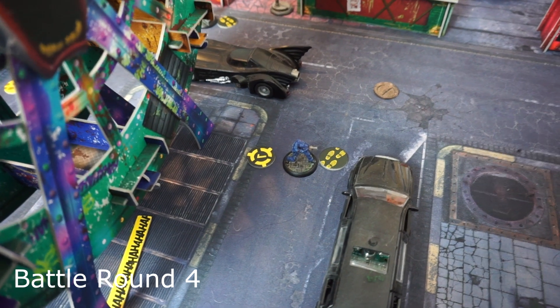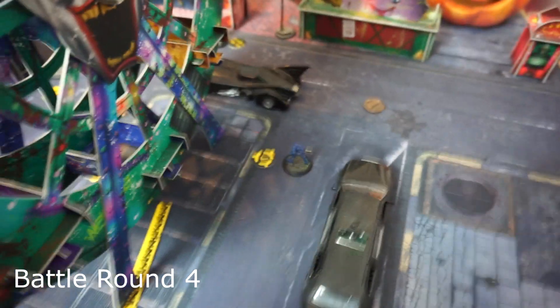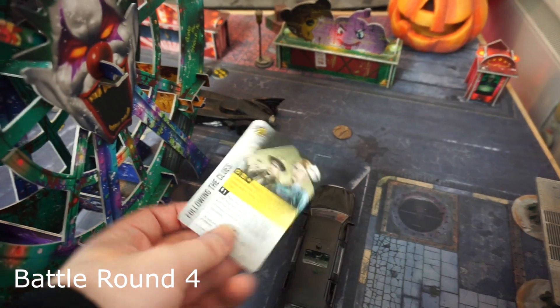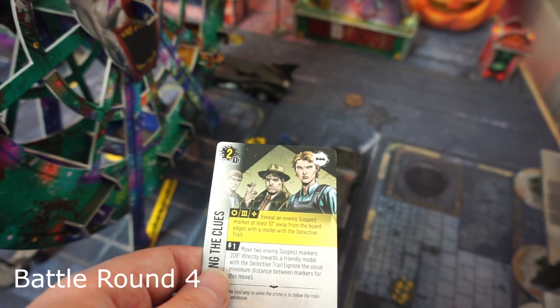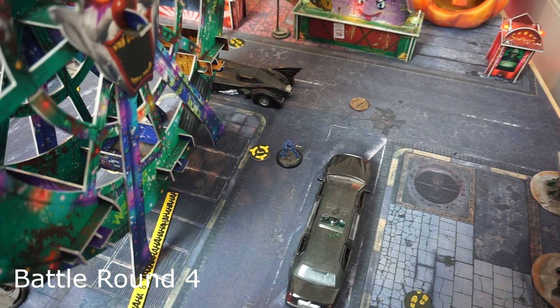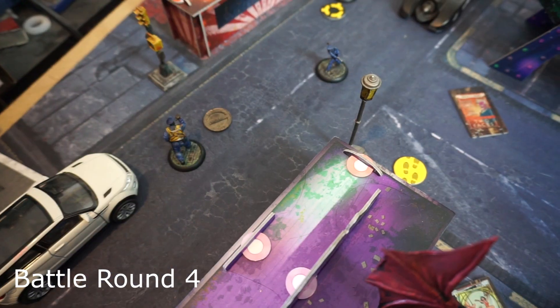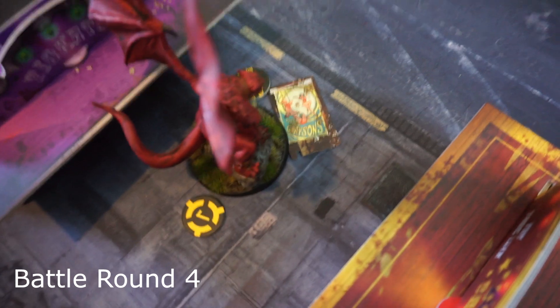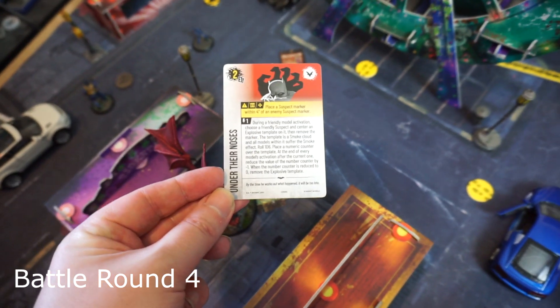Batman saw red a little bit — he moved in, attacked Talia, and did a stupendous eight stun damage, knocking her out completely. Because it's the last battle round she is no longer an issue, and it triggered Batman's unique card Back to Arkham — make the opponent's boss KO or remove them as a casualty — for three victory points. Damian activated and instead of going for a kill, he Batclawed to safety and placed a suspect marker. Under Their Noses has been played — place a suspect marker within four inches of an enemy suspect marker — and that presumably trumps the normal restriction, scoring two points.